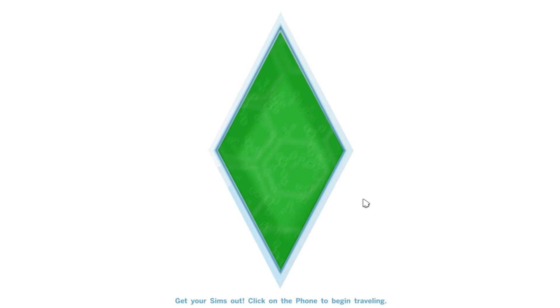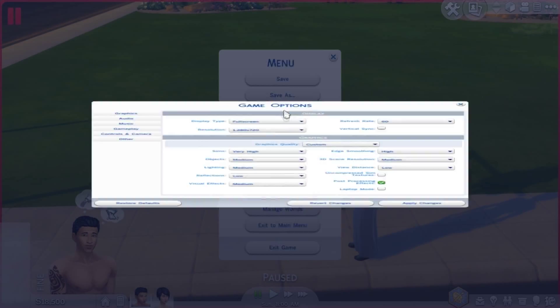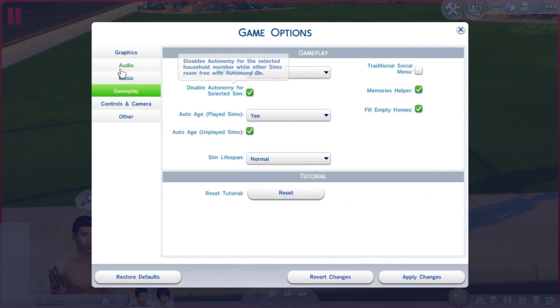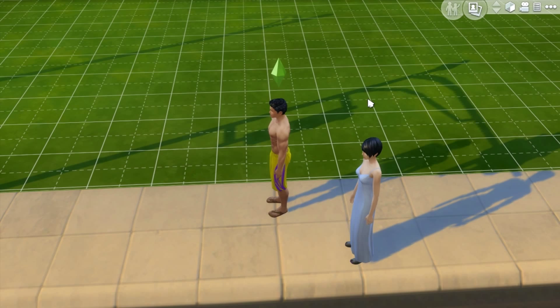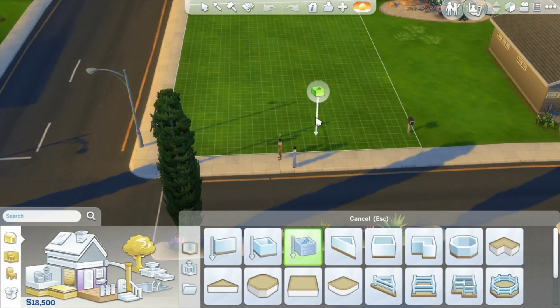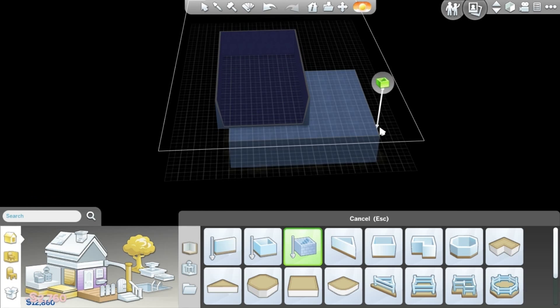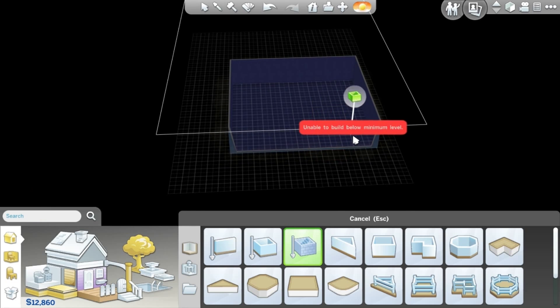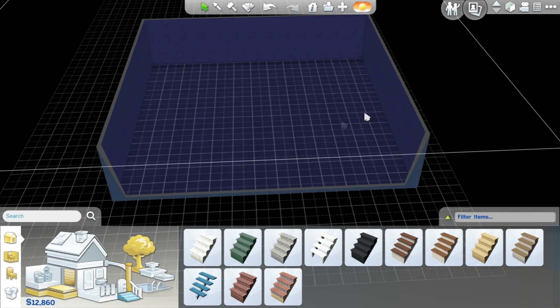This update came with numerous performance fixes, bug fixes, things like that. But I am only going to go over the different things we've gotten in build mode and live mode. Apparently, our basement tool is right here, so we can have a basement - and we can also have another basement.